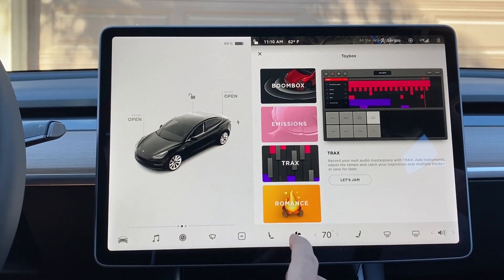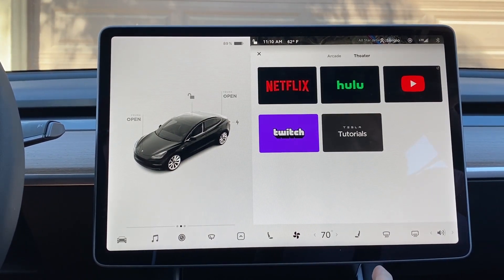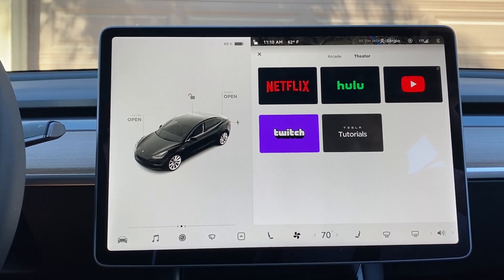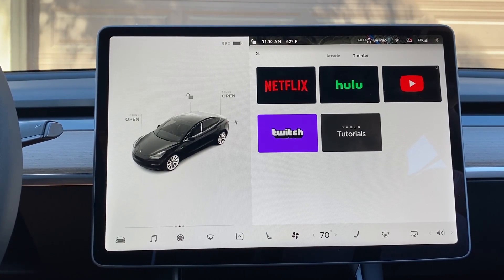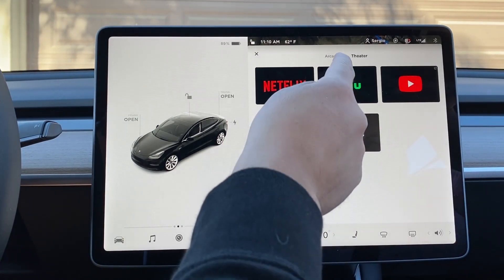Let's see if there's been any updates to the entertainment section. It looks like it's still the same video and theater options available: Netflix, Hulu, YouTube, and then Twitch. And the Tesla tutorials are still there as well. We had heard there was a rumor that Disney Plus is going to make an appearance, but it doesn't look like it's been added yet.